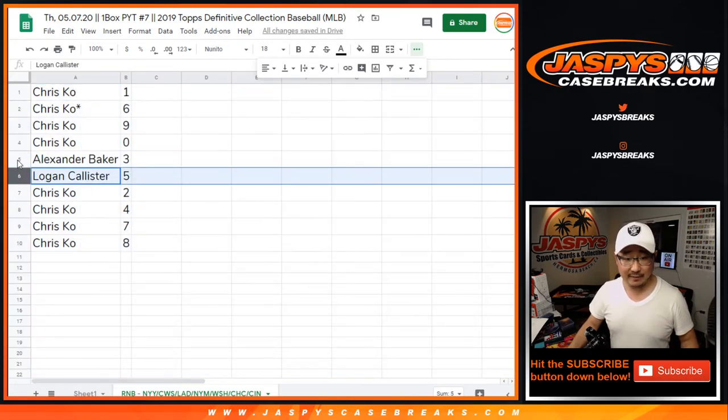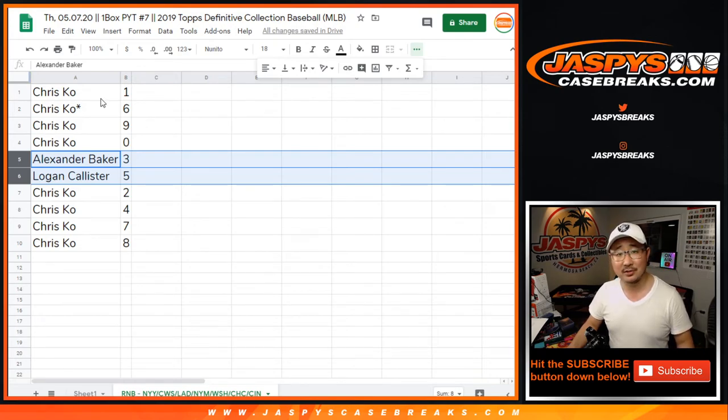Logan, you have five. Alexander, you have three. Chris, you have everything else. How about that — that's easy.